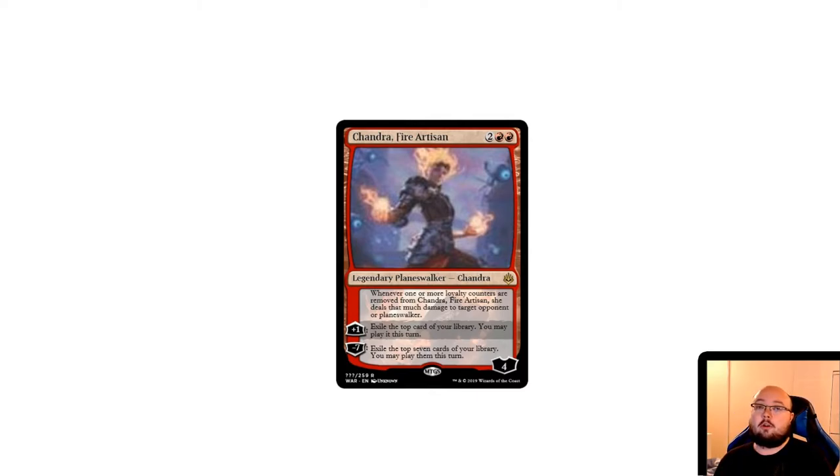She has four loyalty when played and a plus one ability — not all planeswalkers in this set have a plus one. Her plus one exiles the top card of your library and you may play it this turn. Her minus seven exiles the top seven cards of your library and you may play them this turn. The thing to remember about the minus seven is that it also deals seven damage, so it's basically a seven-damage nuke plus drawing seven cards. She might be good — I'm not a super big fan but she's interesting.